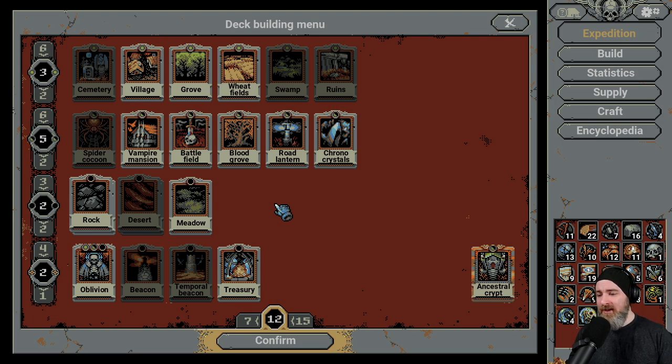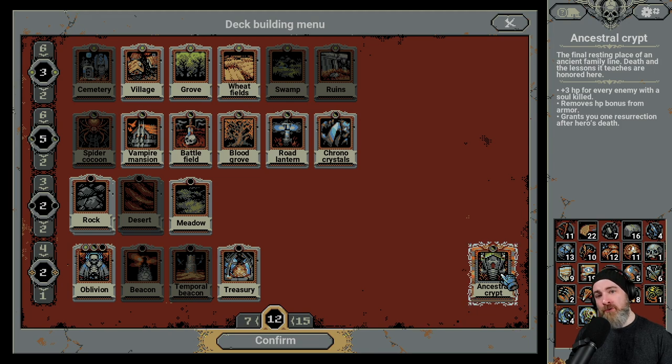Good for farming as well. One thing you may not have seen before is this down here — this is considered a gold card. It's a very special card, and you start the game with one of these. As soon as you place it on the ground, it changes the game mode ever so slightly. This particular one is called Ancestral Crypt. The text reads: the final resting place of an ancient family line. Death and the lessons it teaches are honored here. Plus 3 HP for every enemy with a soul killed. It removes HP bonus from armor and grants you one resurrection upon dying.